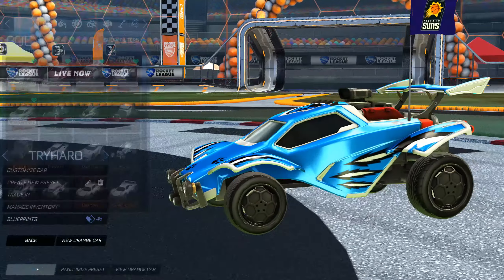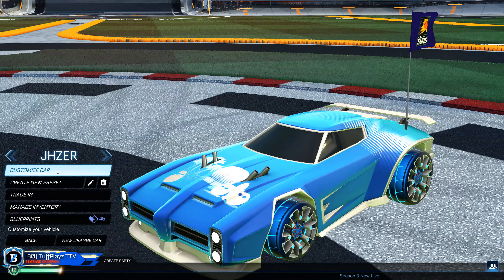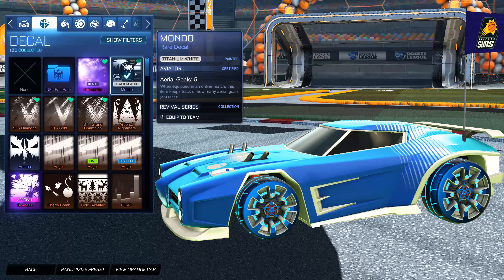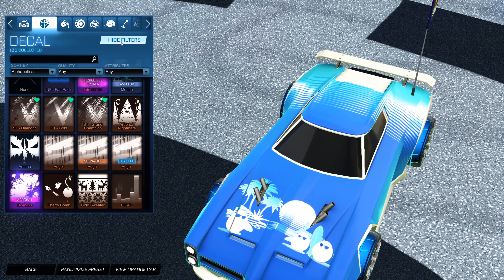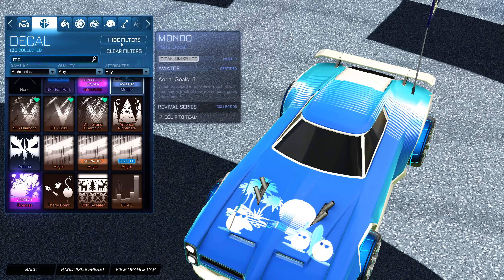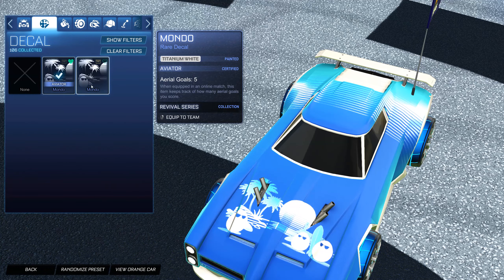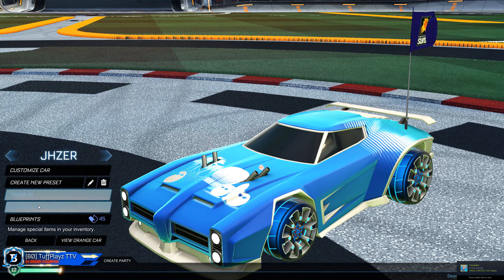One more thing I want to show you guys — if I go to my Dominus, I actually have a preset for this. I just call it Jazer because it's like my freestyle car. One of the decals I really like is the White Mondo. My friend kind of got me on the Mondo hype — I know a lot of people hate on it, it gets an undeserved amount of hate — but it is really clean. I somehow pulled this out of a crate, which is kind of crazy. I guess you could consider that pretty good luck, but some people probably don't care as much.